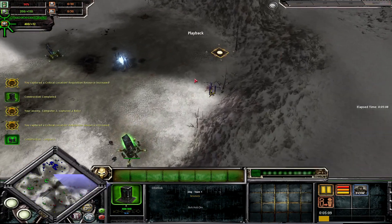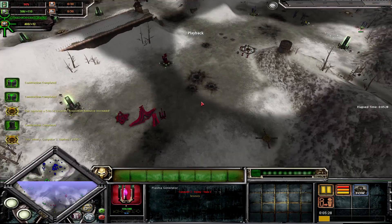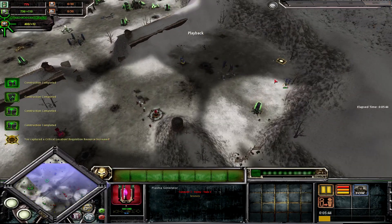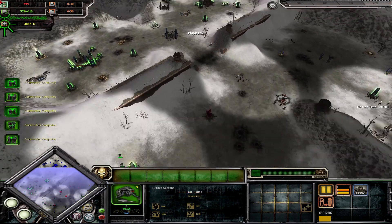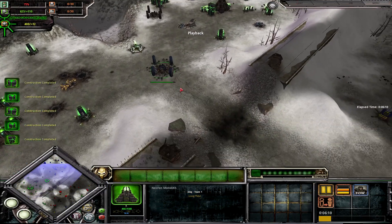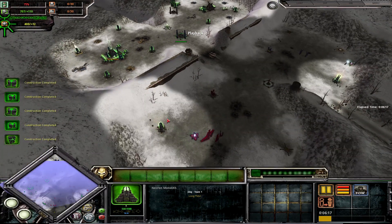It was also quite fortunate that the AI decided to try to build a plasma generator on the side, which got its workers confused — they kept sending workers over and they kept dying. Standard stuff: getting a second HQ early. The reason for this positioning is that I want to build a wall over here, as you'll see soon after the HQ finishes.